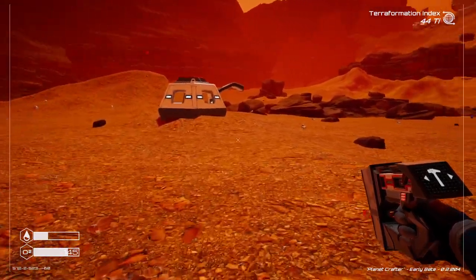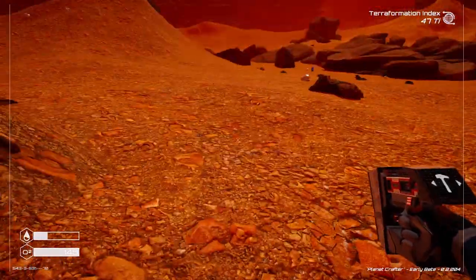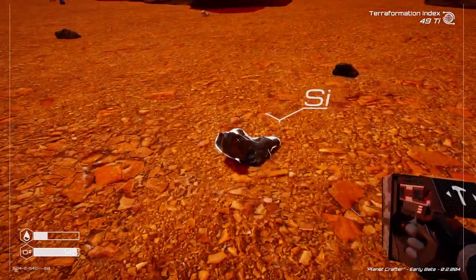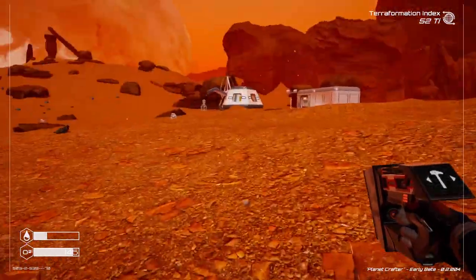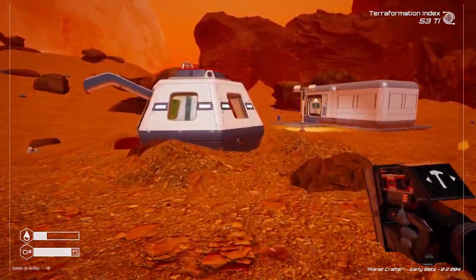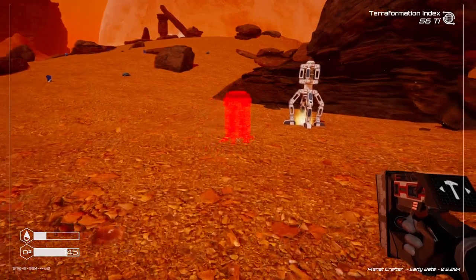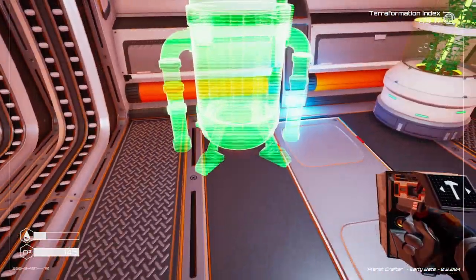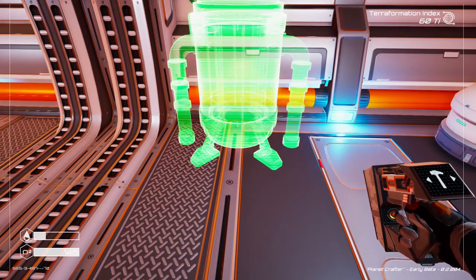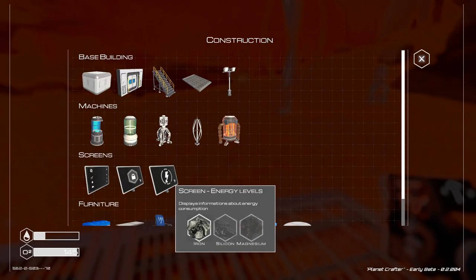The next thing I should make is a heater. We need iridium and iron for it. Found iridium and iron — now crafting the heater. This should heat up the atmosphere. Placing it inside the base — but we've got an energy deficiency now. Let me look at the energy screen: silicon and magnesium for a computer screen so we can see what's going on with the power.